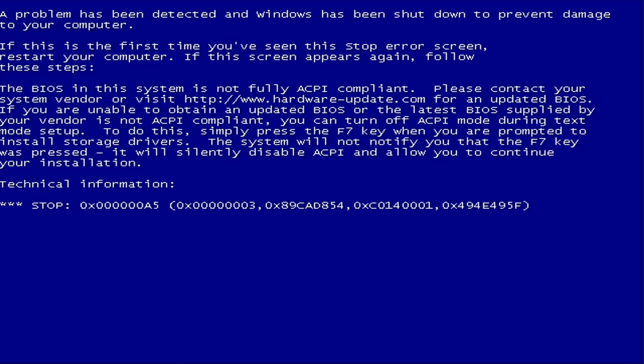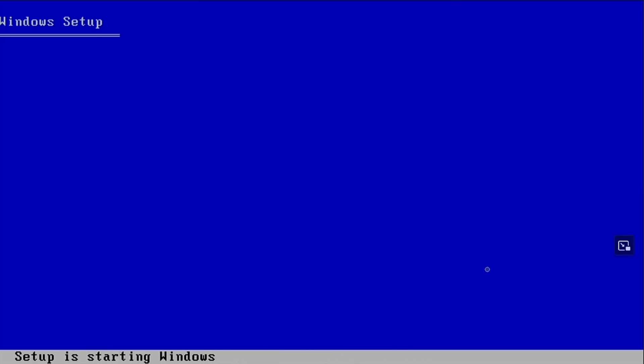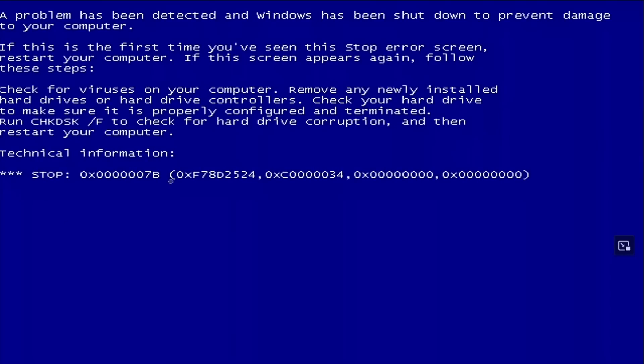Kudos to the Reddit page for Windows XP, because there's still a lot of community support there. I was able to get past the ACPI error easily by just hitting F7 during installation to bypass the APCI check. Then I ran into a second blue screen — this time it wasn't able to detect the SATA drive. Windows XP installation only supports IDE, so if it can't find your hard drive, you get that blue screen.